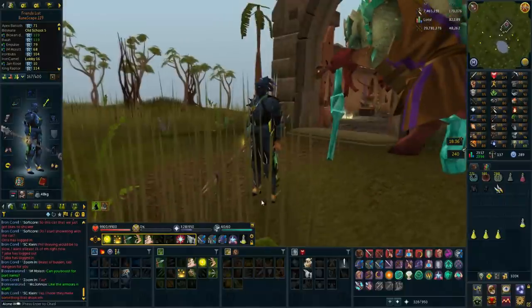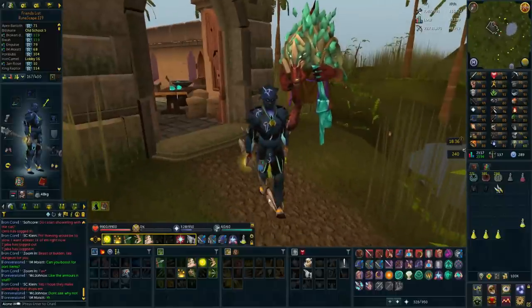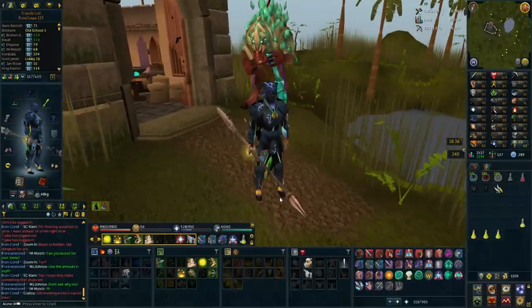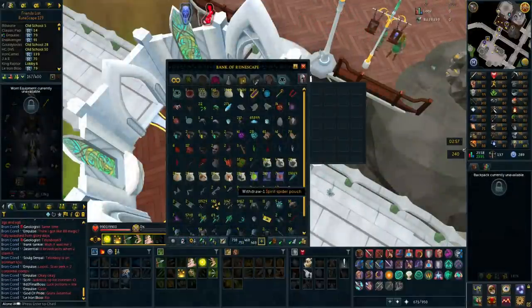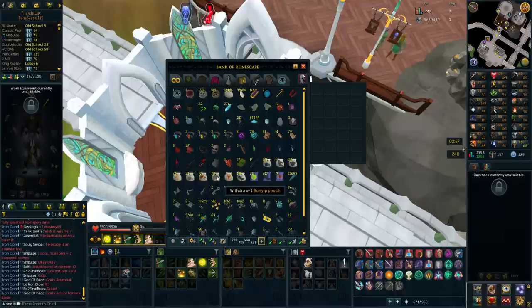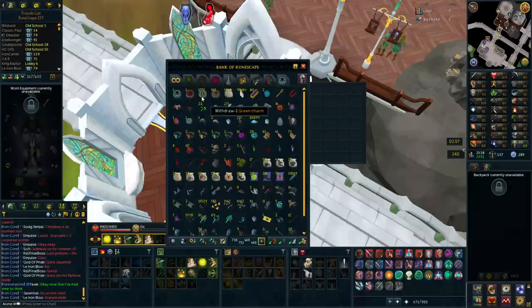I completed all the blue charms and all the crimson charms, and I also tried making 150 bungee pouches. They cost raw sharks and spirit shards, and after doing 150 and getting like 3k experience per inventory I just felt like it's not going to work. Even if I use all the green charms I have, it's not going to be enough to hit 96 summoning.